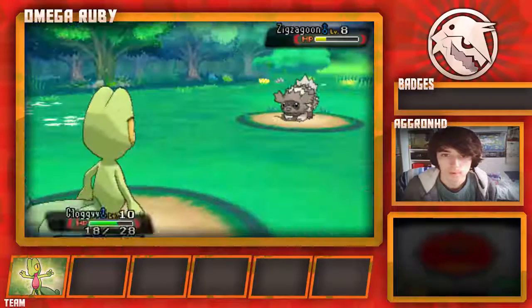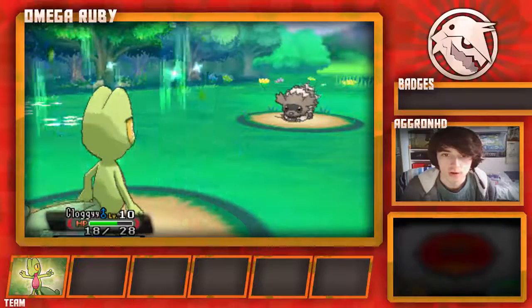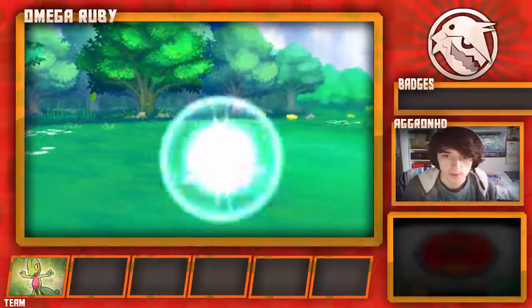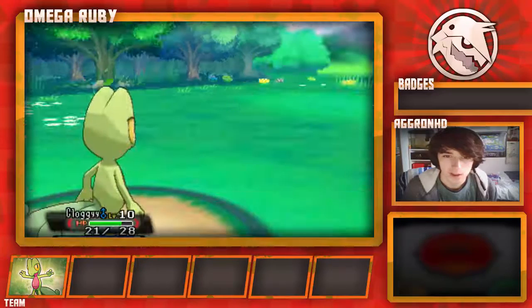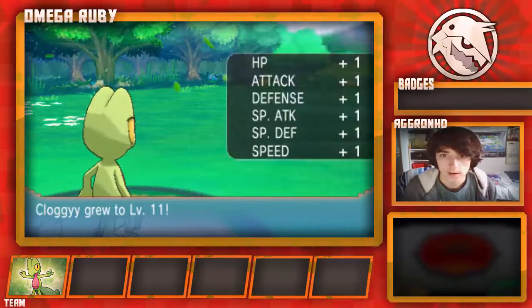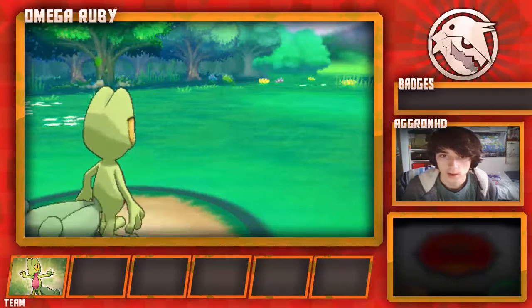Go for the Absorb, then finish it off — it's a special attack. Boom. Treecko! And we're going to get some HP. Are we going to level up? Go on, do it! Boom — level 11! Treecko, you little lad. That's good for all the stats. Still got a good special attack stat, even though it's been lowered because of our nature.